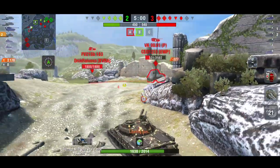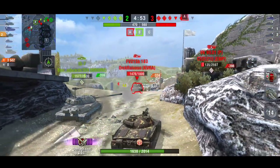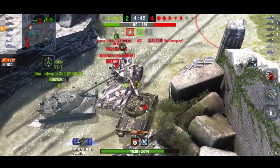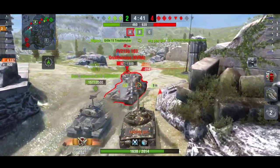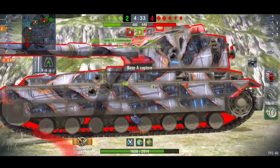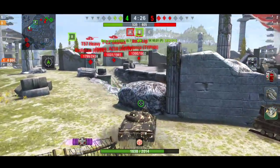He manages to get another track shot — I love that he's always going for track shots, always trying to keep him there. Of course now there's a Death Star — he doesn't want to get shot by it, but as soon as the Death Star shoots he'll be able to release his DPM. The Death Star gets a bounce — not often you bounce in that tank. People used to say the Death Star is overpowered, but when you get a bounce like that and there's an IS-7 and an Object 907 in front of you releasing their DPM, there's really not much you can do. Three kills — it's now a two versus three.